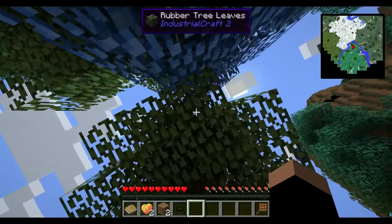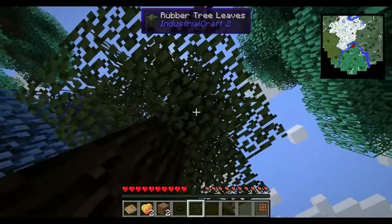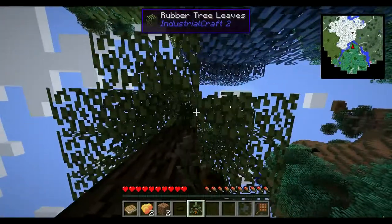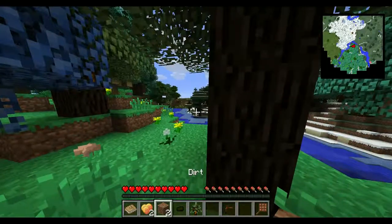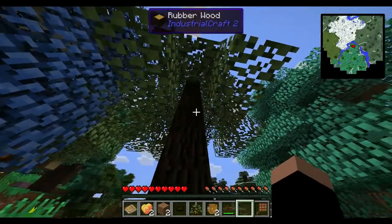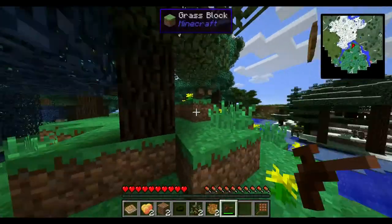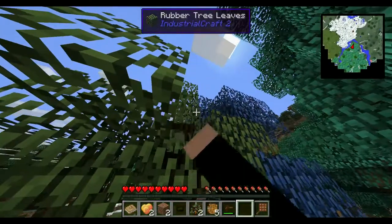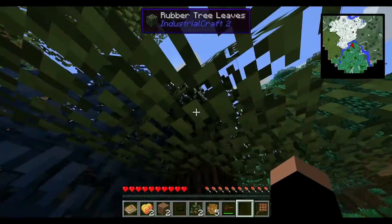This is a rubber tree. Rubber is useful for industrial craft machines — it's basically used for every integrated circuit you make in industrial craft. What you do is you make one of these tree taps and you right-click on those orange spots. You can see how it leaves a little circle there. You could technically right-click it more, but every single time you do when it's not leaking sap, it has a chance of making that tapping point disappear. Which, if you're trying to get rubber, isn't good. If you intend to cut down the tree, you may want to completely tap out all the rubber in it before you cut it down.